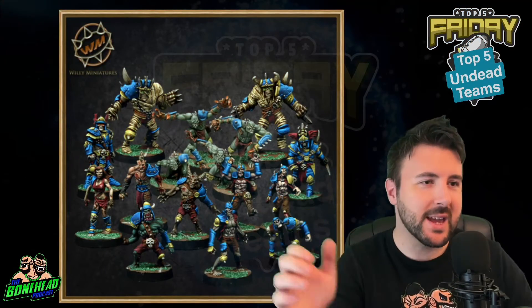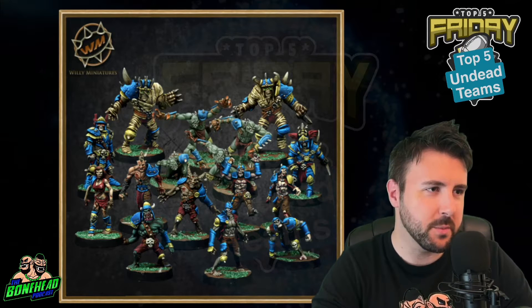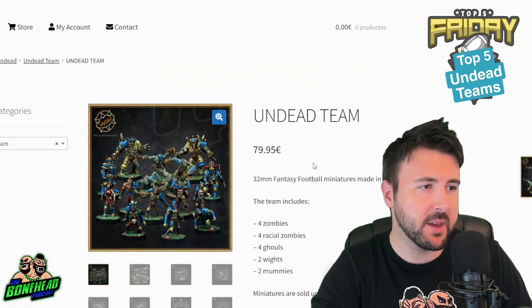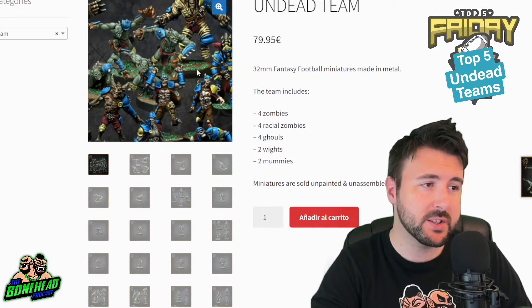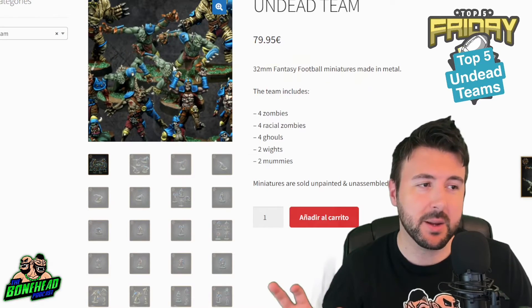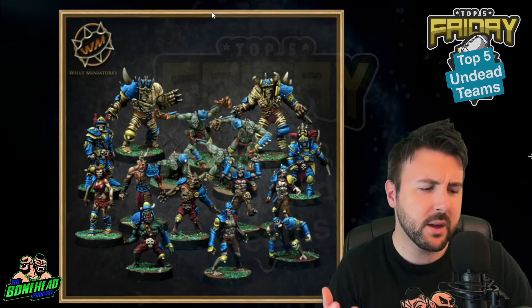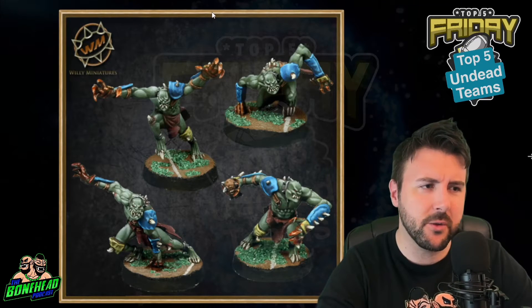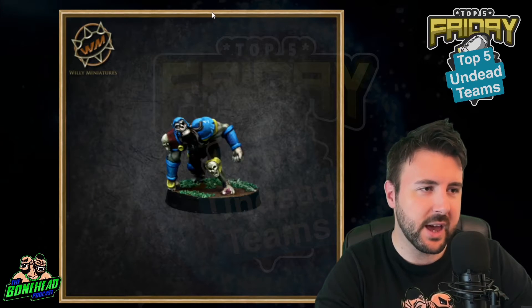Number five is Willy Miniatures. Hopefully you can see that alright on the screen. The undead team is available on the Willy Miniatures website right now. You get four zombies, four racial zombies - and this is another thing I really like about this team, you've got some different undead creatures. Can we flick through the pictures? So you've got the ghouls here, which are pretty dynamic. They've kind of got a slam vibe to them. You've got the zombies there.